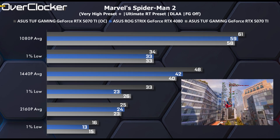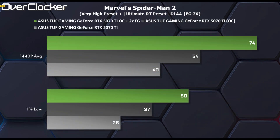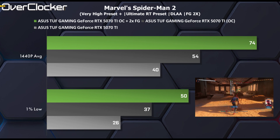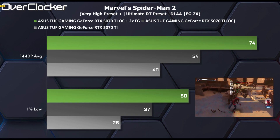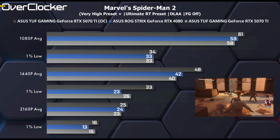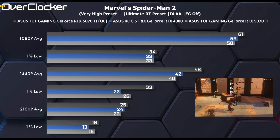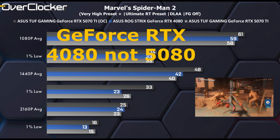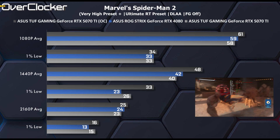Coincidentally, 1440p delivering around 48fps is precisely where frame generation makes sense. With 2x frame generation on top of the overclock, we're looking at a more playable 74fps on average — an improvement of about 37%. When overclocked, the TUF Gaming RTX 5070Ti manages to mostly keep up with the GeForce RTX 5080 at 1440p, where the difference between the two is just 3fps.